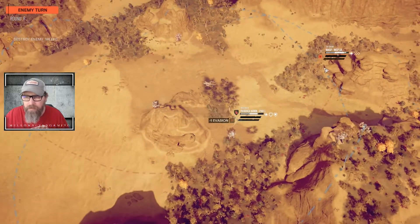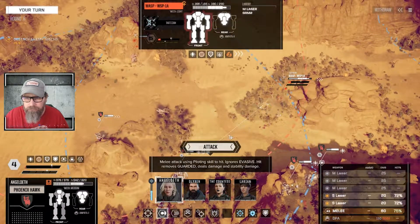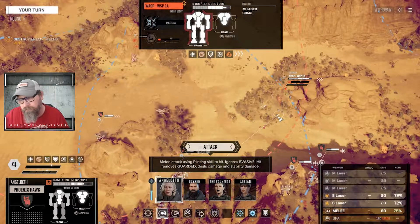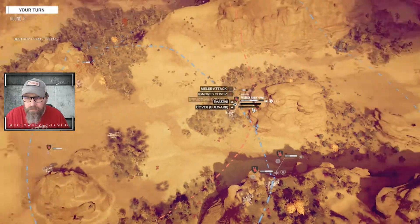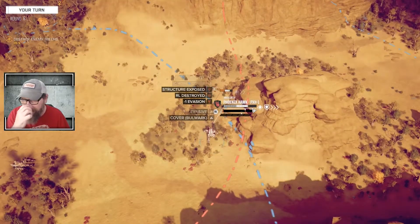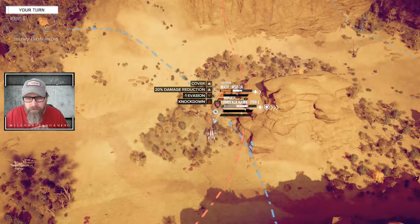They're keeping the pressure up on our Phoenix Hawk though. We'll punch him — 75% chance, we'll give it a shot. Right leg destroyed — that's good. Knock him down, that'll make life really easy for us comparatively.